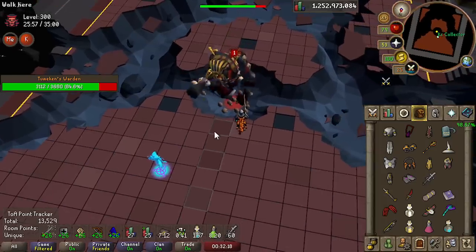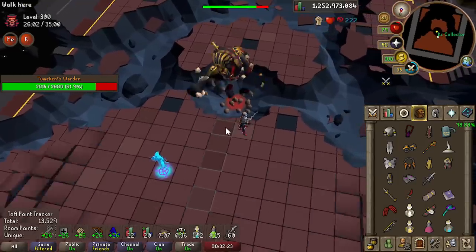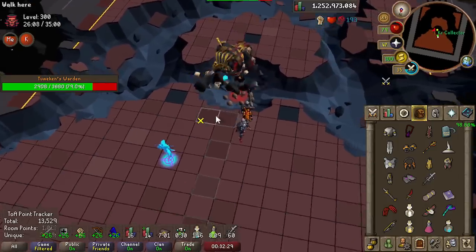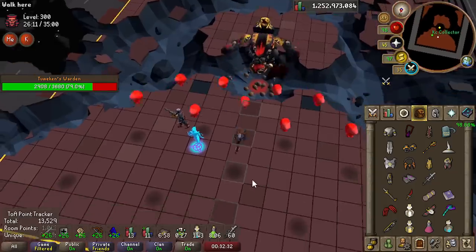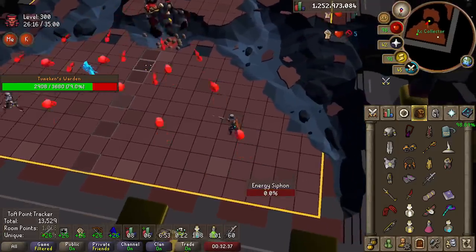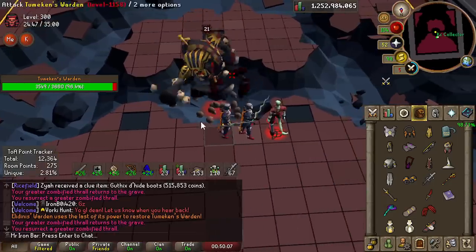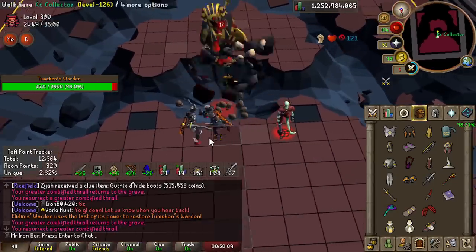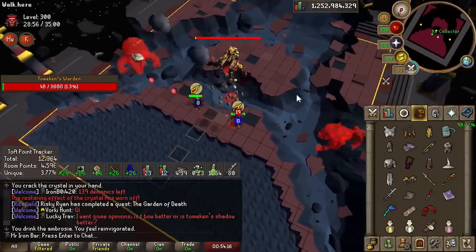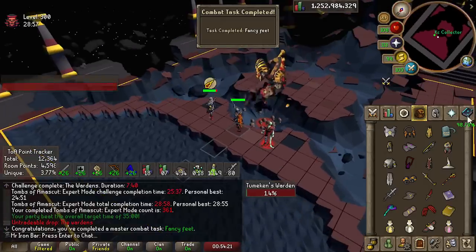The two tasks Fancy Feet and Better Get Moving are a bit glitched right now — you can actually complete the same task by just meleeing Warden. So I have to melee Warden twice and complete it twice to get completions for both. I was making mistakes because thralls — if the wrong style is hit — don't count for melee, which makes sense but I never thought about it. Melee thrall works though. Fancy Feet done for the second time.